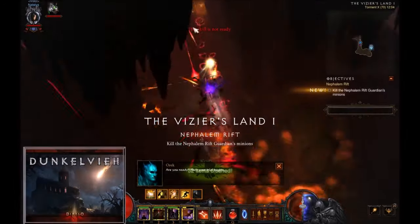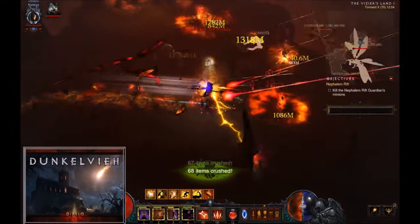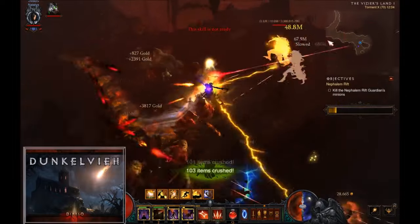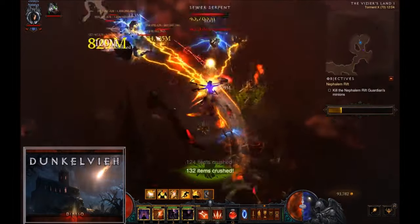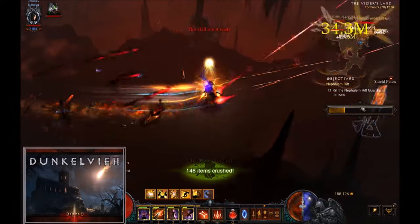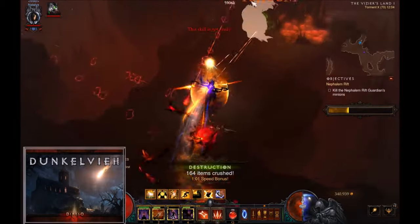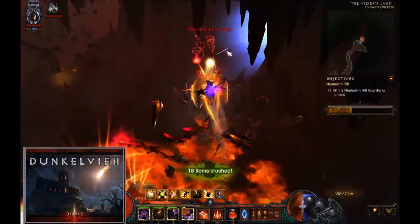This is the Trail of Cinder spec that I created — I think it's even two patches ago now. It still works pretty well. It's very fast speed farming with just Strafe as the main damage dealer and full fire gear. I have a guide for that. It's still fine if you go up to torment 10, maybe torment 11 if you have very, very good gear and high paragon.